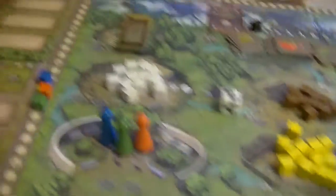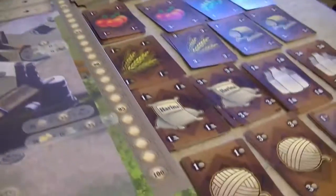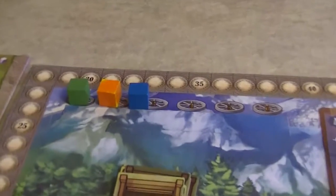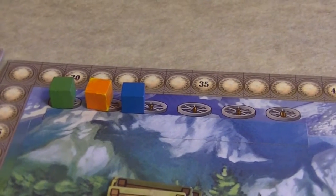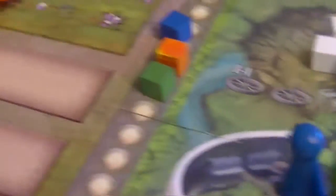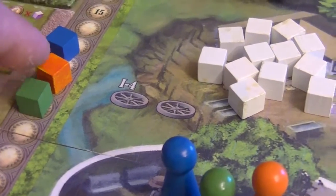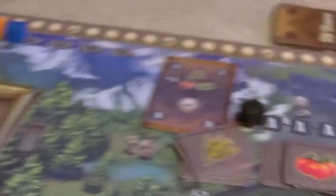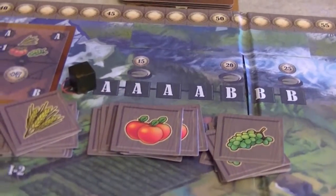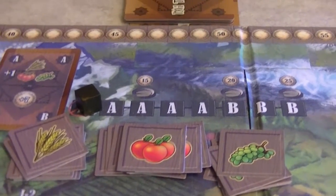That's on the main player board. We also have a money track going around the board ending at one hundred, keeping track of our pesos. We have a space that determines player order based on how much money we have. At the start of the game the first player — green — starts off with ten pesos, then eleven and twelve, so whoever starts off is going to have the least amount of money.